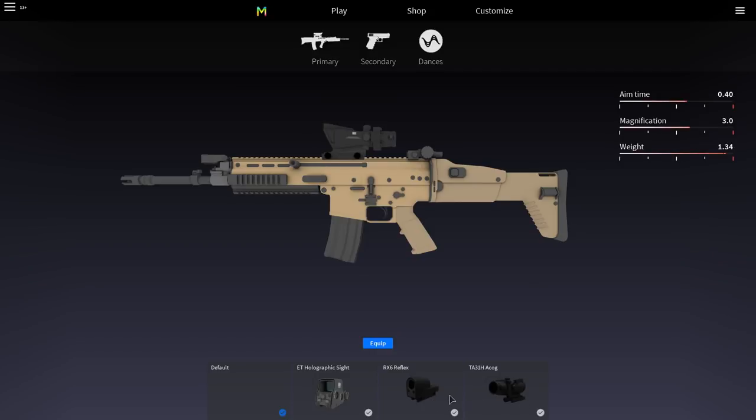As you can see right here, as we're swapping through these, nothing changes. When you put on the ACOG, the weight changes, aim time — all of that changes. So that means you're going to aim slower. The modification is going to be a little bit closer, so when you're aiming it's going to be a little bit closer to enemies. The weight is going to be a little bit heavier. The weight in this game makes it where you run a little bit slower if you have a heavy gun. So keeping your gun light is pretty important. I personally like to go with the reflex sight on all my weapons.